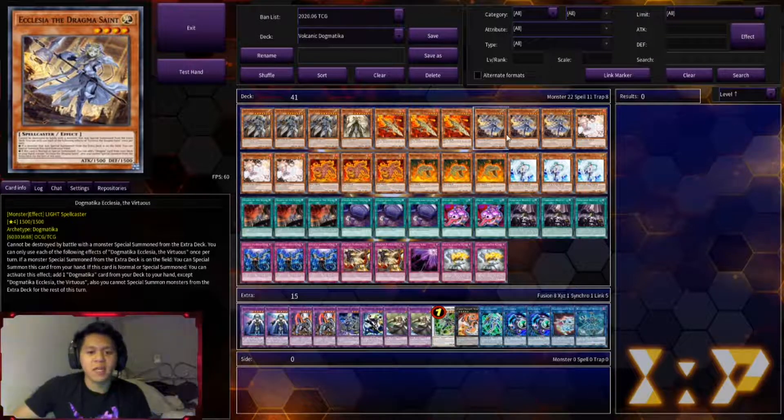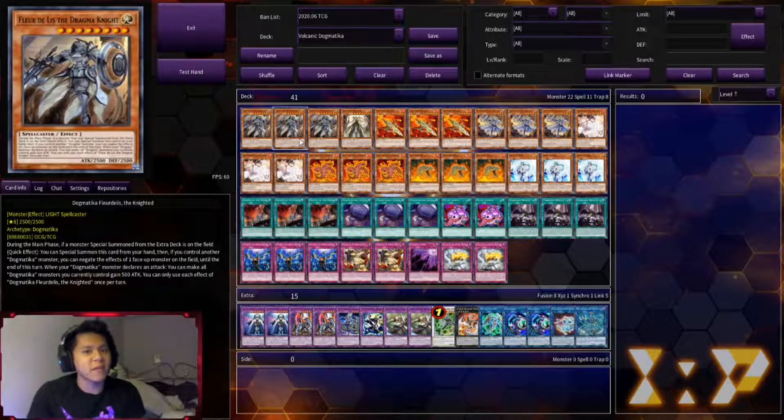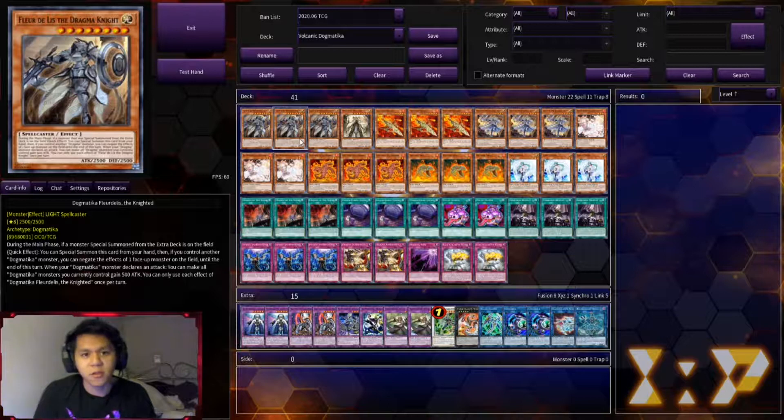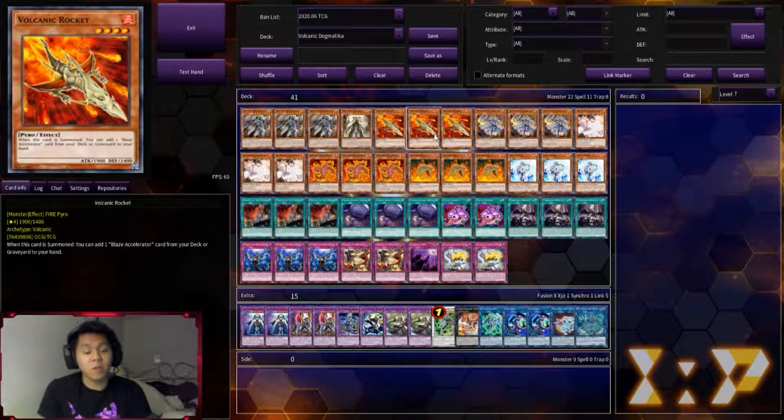Fleur-de-Lis is awesome because you can special summon it during either main phase if there is an extra deck monster on the field — so you can summon it on your opponent's turn. What's great is that if you control another Dogmatica monster you can negate a card upon resolution of the summon, which is really tricky. Also, when any Dogmatica monster attacks, all your Dogmatica monsters gain 500 ATK — she goes to 2500. That addresses one of Volcanics' main weaknesses in the battle phase, since Volcanic Rocket is only 1900 and loses to most things.